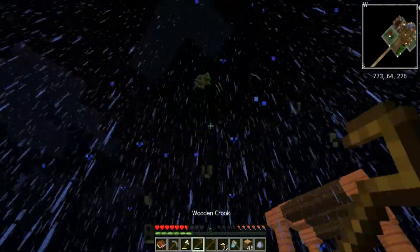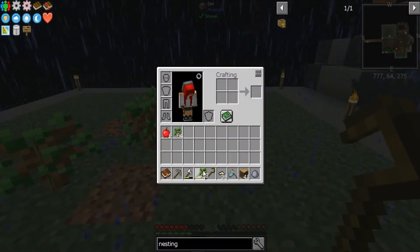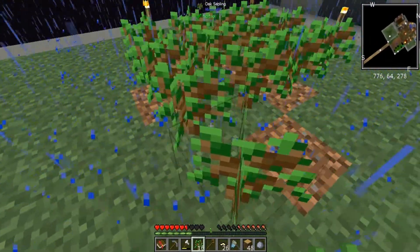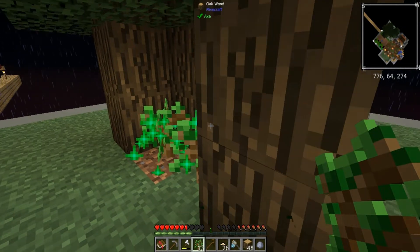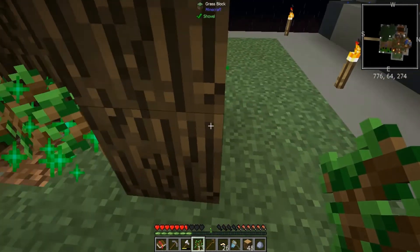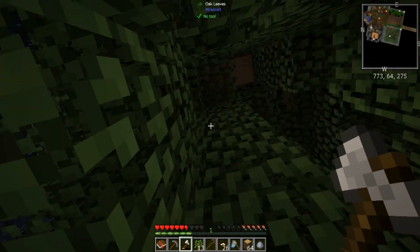Wow, each sapling is 32 EMC - that's how I have so much. I just sat here shaking my booty out of the trees and then using crooks, which are only 16 EMC, and you get more saplings per crook than it uses.